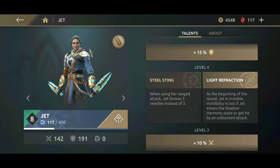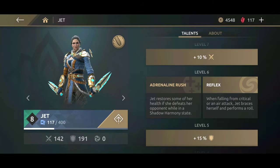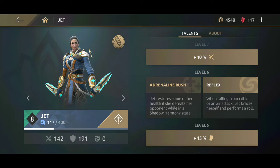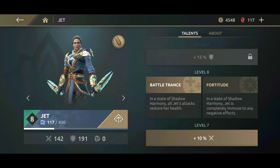Right at level 2, we pick the kinetic shield for defense. At level 4, I have light refraction. That's the skill that makes Jett disappear right at the beginning of the match. Level 6, I decided to choose reflex. Reflex is another form of defense for Jett — she rolls away.